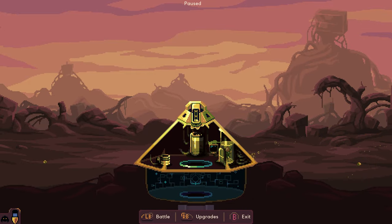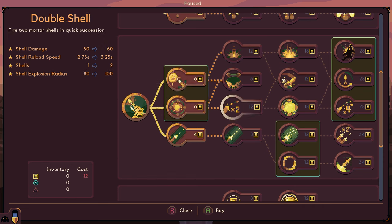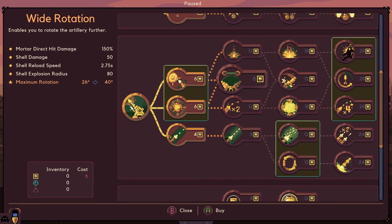Can't hit yourself, it looks like. That's good. This is probably going to happen a whole hell of a lot. So Monster Buster 2, 3, 4. Wide rotation - maximum rotation increases. Not doubles, but from 26 degrees to 40 degrees.